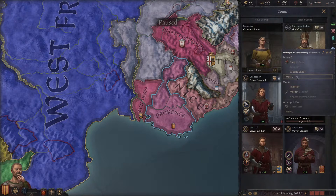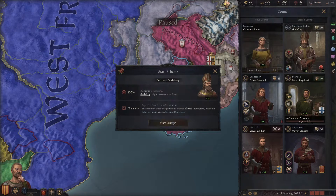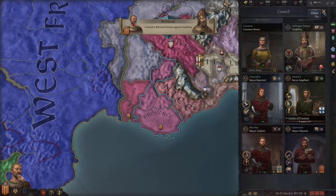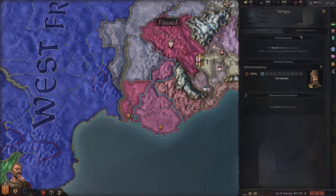I think we might as well try to befriend the bishop. We'll start the befriend scheme there — it said we have a 100% chance to succeed. Going to the intrigue tab: 100% chance, 10 months. Of course there are contextual events that can happen when we unpause the game that can make that go up or down in terms of odds.